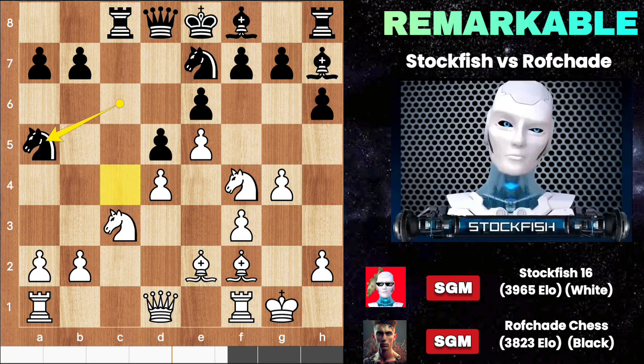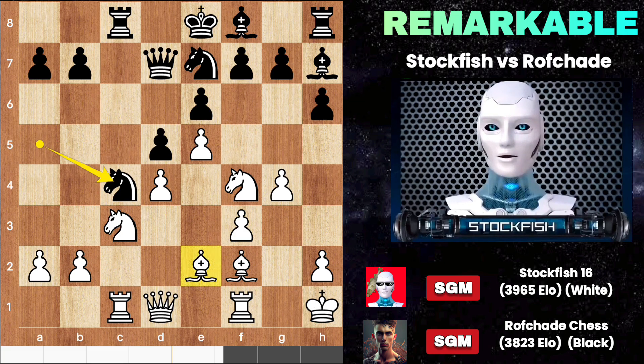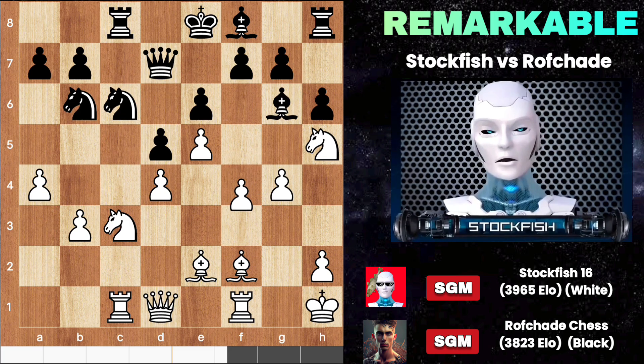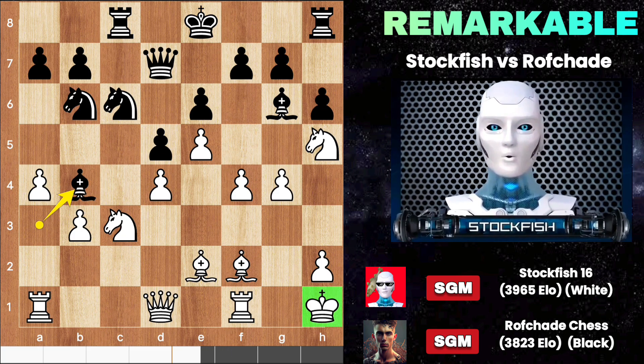Rook C8, bishop F2, knight A5 — looking for the C4 outpost. You should not capture the knight as your bishop is more active than the knight. Look at the two knights — few moves later, Ruffcade brings out his bishop on A3, then moves his bishop back to B3. Can you guess my next brilliant move?